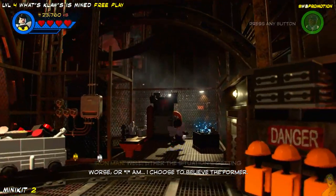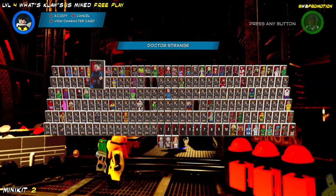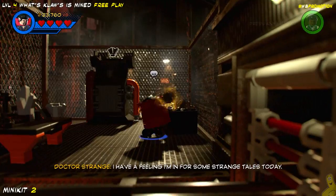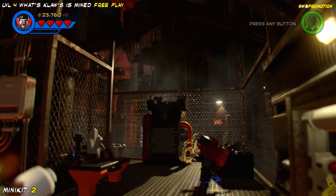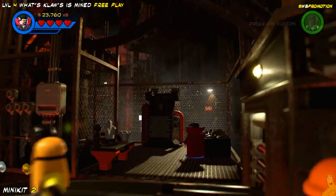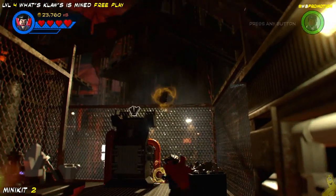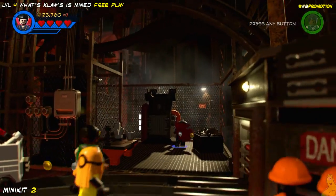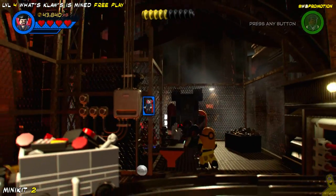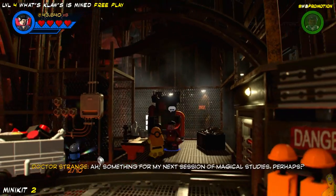Next up we're gonna switch to a character like Doctor Strange who can manipulate these blue glowy bits — it's actually some sort of levitation he's got. I'm sure there are a couple of other characters that can do this as well, but we use Doctor Strange. You've got to put not one, not two, but three of these jewels into the machine in order to make one minikit. Unfortunately there were no more jewels, otherwise we would have just farmed minikits the whole time.